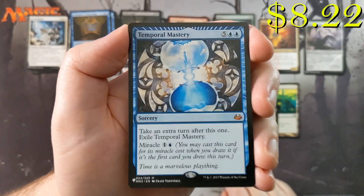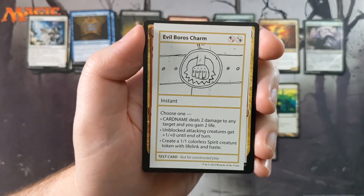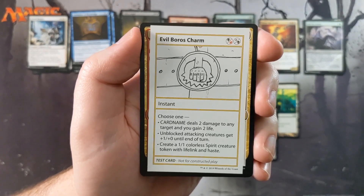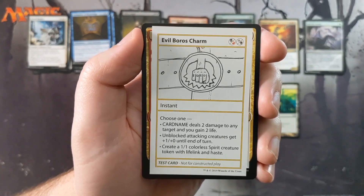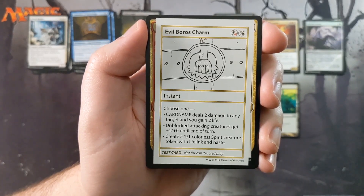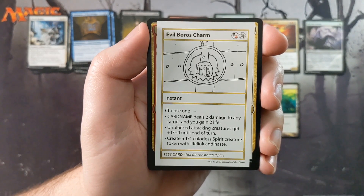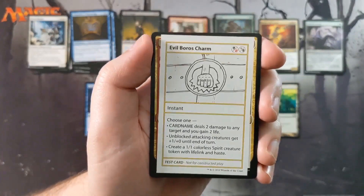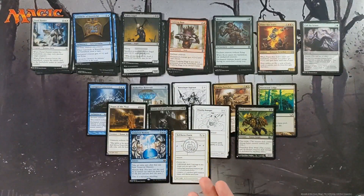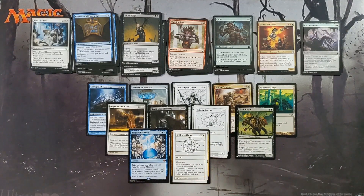We got a mythic here — Temporal Mastery — not a bad little hit, we'll take that. And we got Evil Boros Charm as our playtest card, which is black/red or white/black hybrid mana. Choose one: deal two damage to any target and gain two life, or an unblocked attacking creature gets +1/+0 until end of turn, or create a 1/1 colorless spirit creature token with lifelink and haste. What a weird card — it doesn't seem better than Boros Charm, and this is supposed to be better because it's evil Boros Charm, which is why it's got black instead of just red and white. Very interesting, very cool.